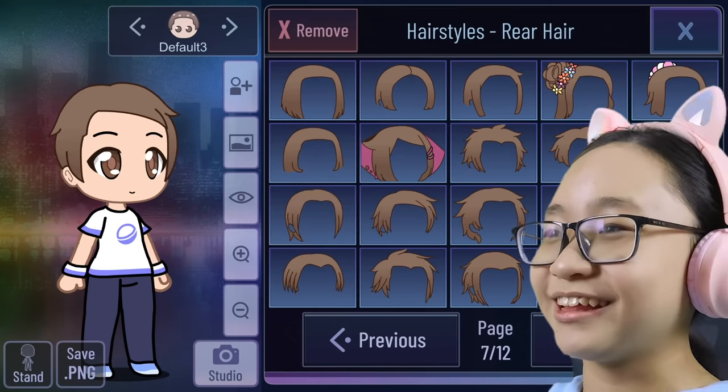I'm also going to be removing all of these — we don't need it. Perfect. I did it. Yay. So we made all three of them! Yay! So this is Mei Lin's family in Gacha Turning Red.